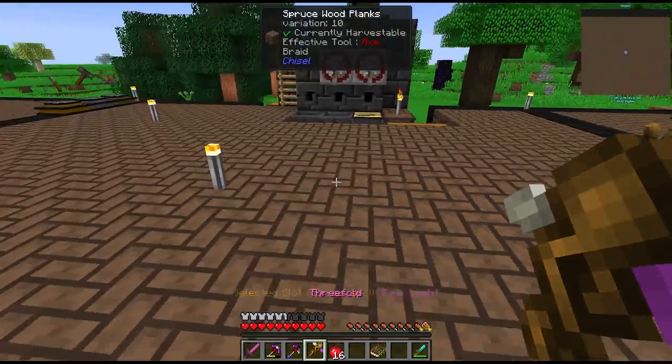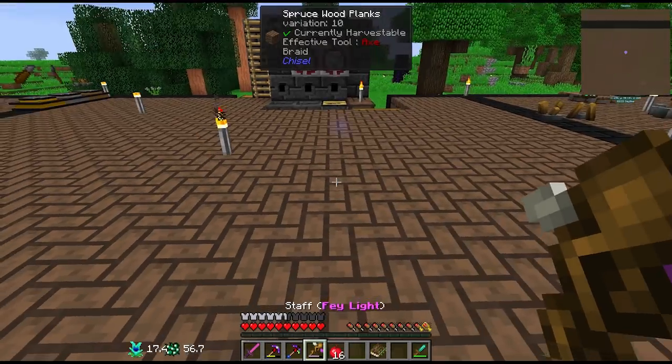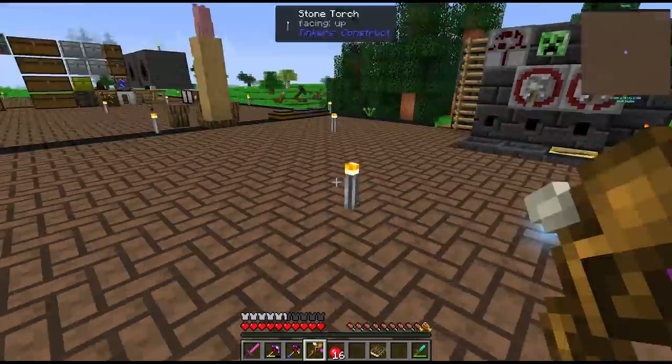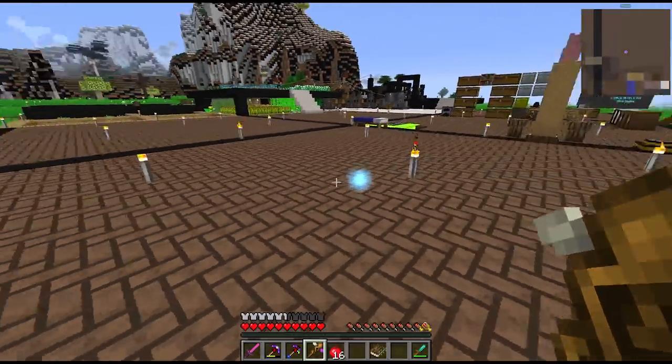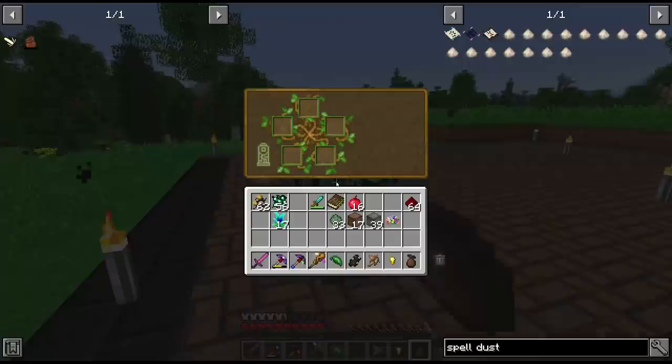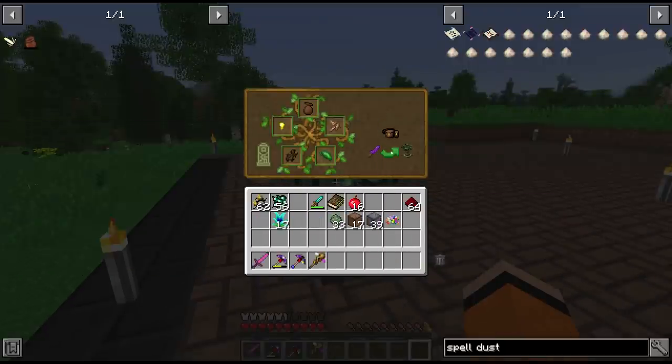It did cause my game to crash once so hopefully that doesn't happen again. Basically we can right-click, with the cost of some dugonia, and create a little light - I want to get away from using torches. To accommodate the extra cost of spells I'd like to upgrade our herb pouch to the next tier called the component pouch.